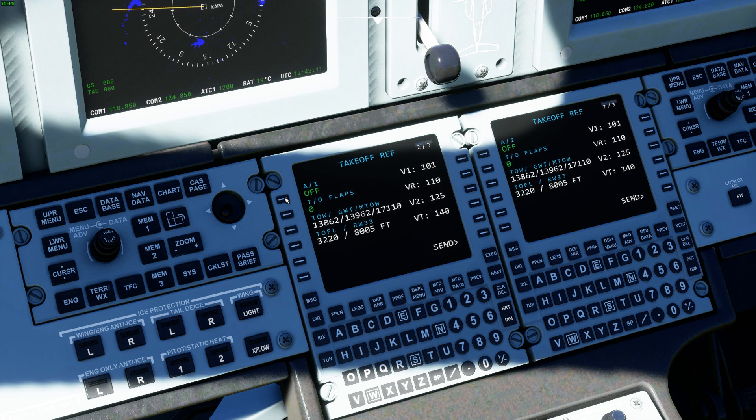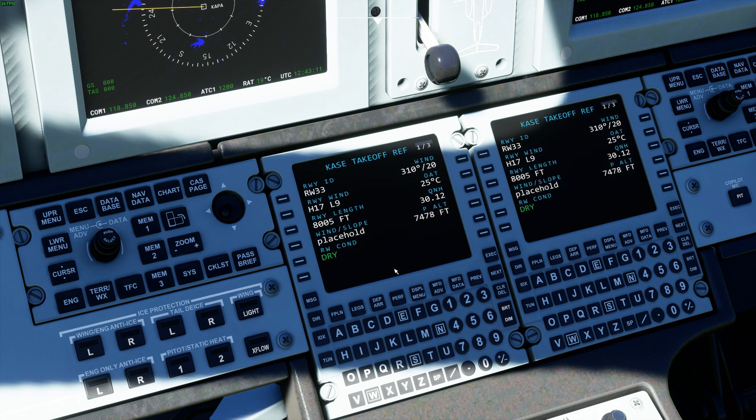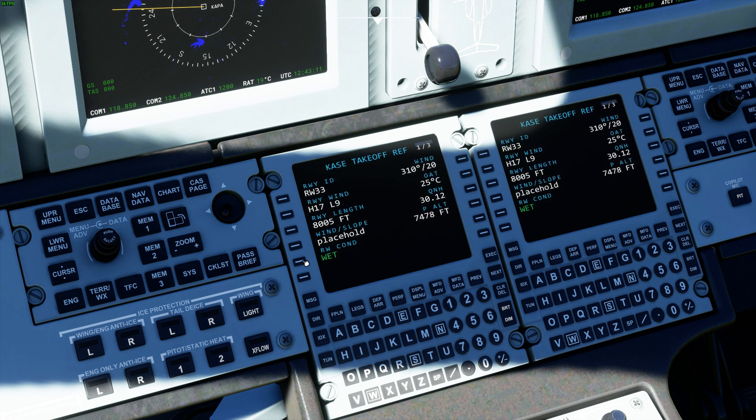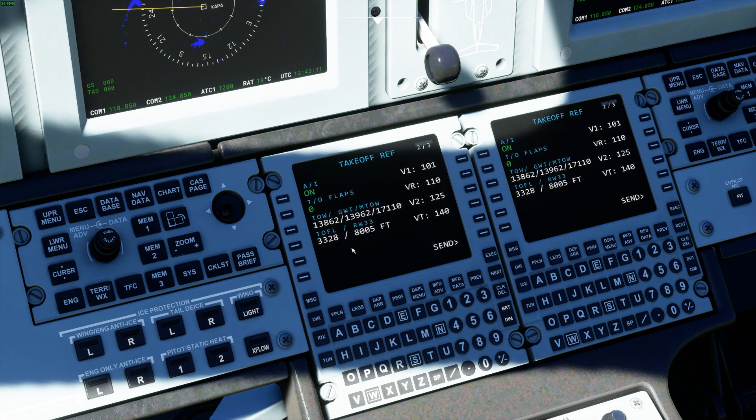If we want the anti-ice system on, it's going to bleed off a little air and reduce power, so it's going to increase our distance a little bit. And if we go from dry runway to wet, as you can see, it adds a little bit as well — we're at 3,700 feet. If we turn anti-ice back off, we're back to 3,300 feet.